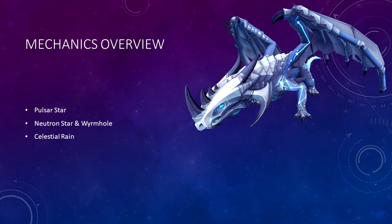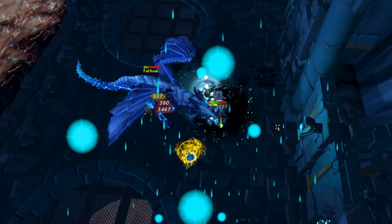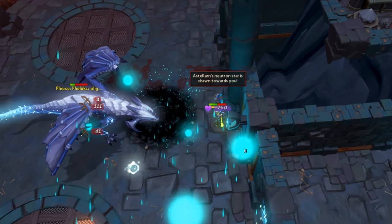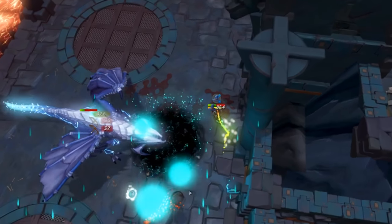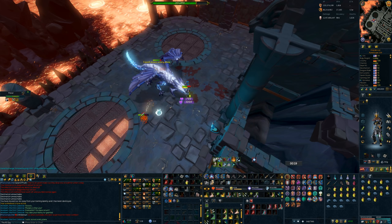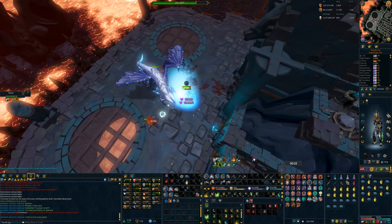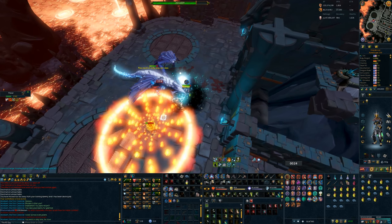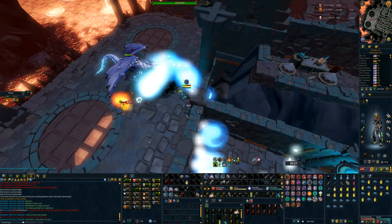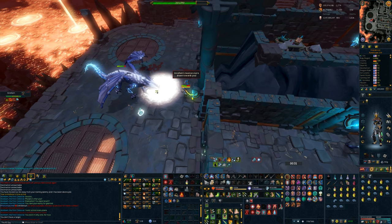The second mechanic is the Neutron Star and Wormhole. Astalarn is going to make you an anchor point for a wormhole. When the bar above your head empties completely, a black wormhole is going to appear on the ground underneath you — you'll take constant damage for standing in it, so get out. Shortly after, a Neutron Star will spawn, follow you, and if it collides with you, you'll take upwards of 6,000 damage. You need to lure this Neutron Star into the wormhole. As soon as you do, the wormhole will turn white and you'll be able to stand there and deal increased damage to the boss. This Neutron Star is extremely erratic and can spawn anywhere, including very close to you. For this reason, I'd recommend standing exactly where I'm standing in this video — once I've dropped the wormhole, I back up directly into the east wall. In this case the Neutron Star spawns directly inside the wormhole, and as soon as the wormhole turns white you can stand on that area to deal increased damage.